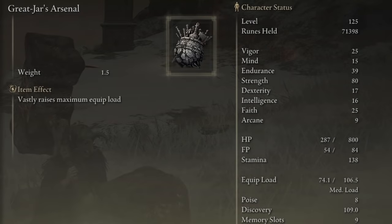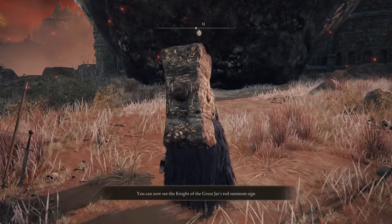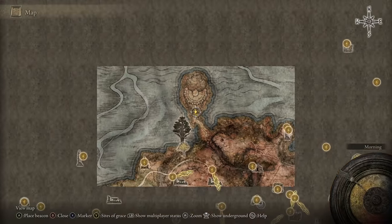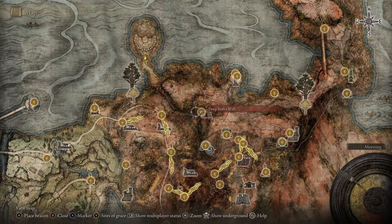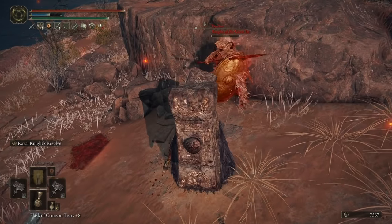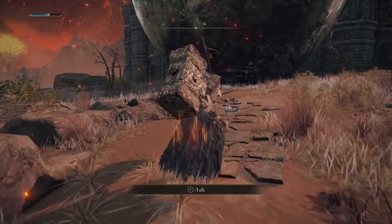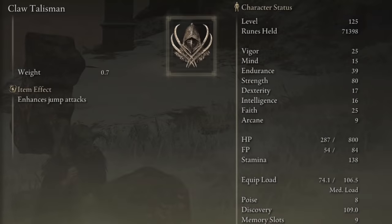For talismans, first we want the Great Jar's Arsenal - a 19 percent increase to your carry load, and we are going to be carrying loads. It's easy to get: go to the massive Great Jar in Caelid via the Siofra River Well exit, head north, and have a chat. He'll let you challenge his three champions, and once you annihilate them, talk to him again and he'll reward you with his badge of honor.